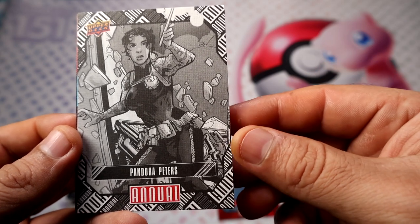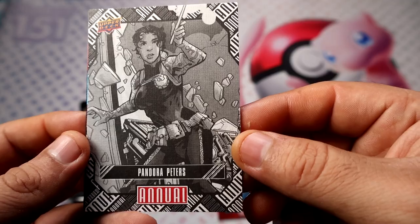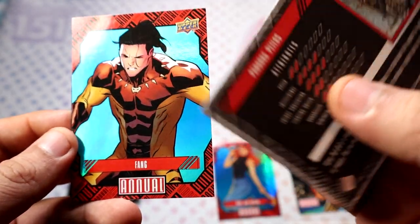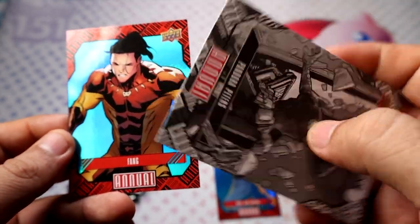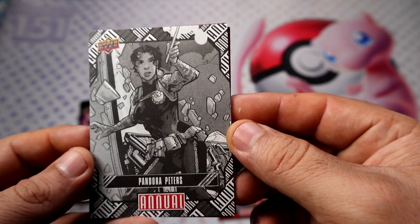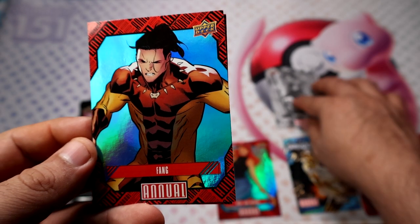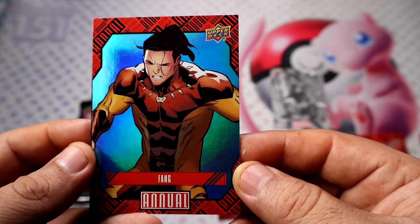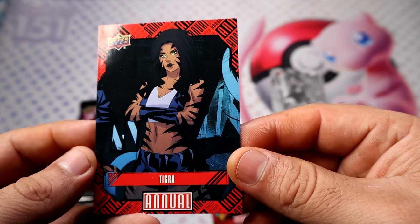There's our first canvas variation — Pandora Peters. She's Tier 1! No way she's Tier 1. Not sure if the tiers actually matter, but that's the highest tier we've had so far. I assumed she would be lower. And then we have a blue of Fang and we have Tigra.